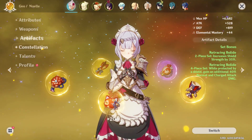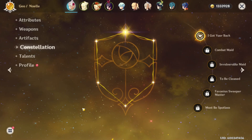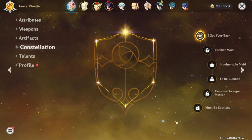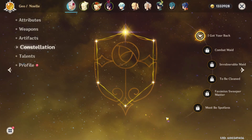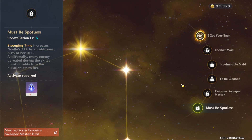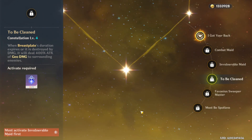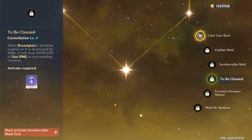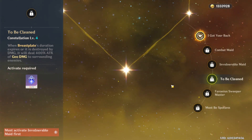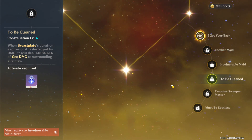Let's head over to constellations. My Noelle doesn't have that many constellations, which sucks. If you do have all her constellations, the main ones to focus on are her sixth one, which increases her damage even more, and her fourth one, which is going to make her hit like a truck with some serious numbers. When you pop her ultimate and her breastplate together, that's what's going to make her breastplate hit incredibly hard.